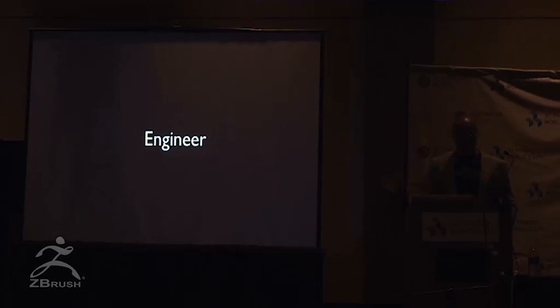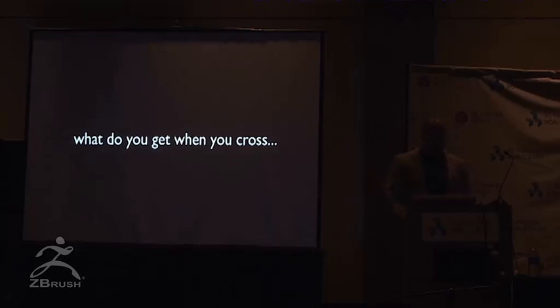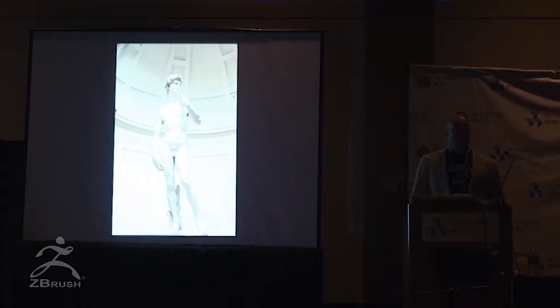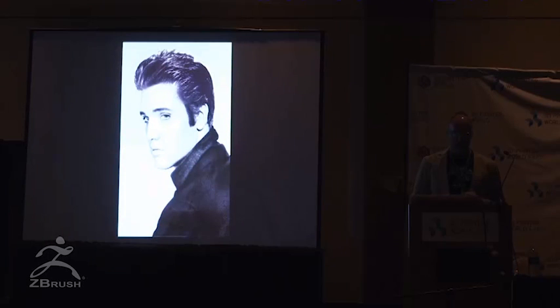The engineer was a really bizarre one, because this is what Ridley asked — I swear to God. He said, 'The engineer to me is basically a cross between the Statue of Liberty, mixed with the scale and the elegance and the prowess of the David, mixed with Elvis Presley.' I remember when he said that I thought, 'Seriously?' He said, 'Yeah, that's pretty much it.' So I said, 'Alright, I'll come back tomorrow with the design.' It confused me until I started to look at pictures of Elvis, the Statue of Liberty, and the David sculpt.